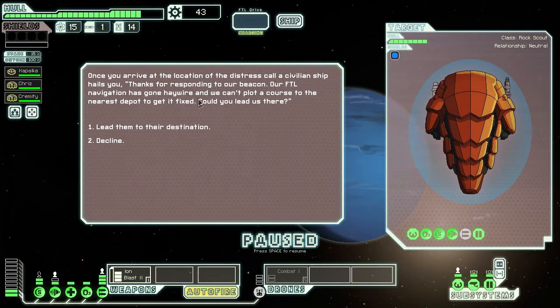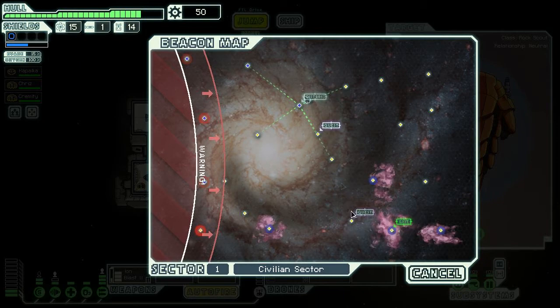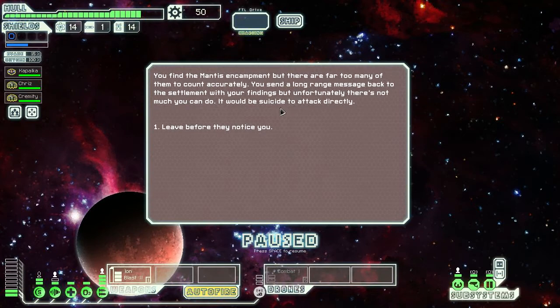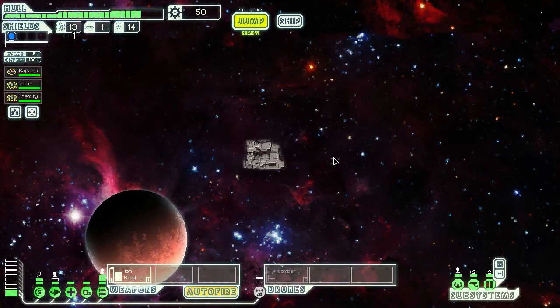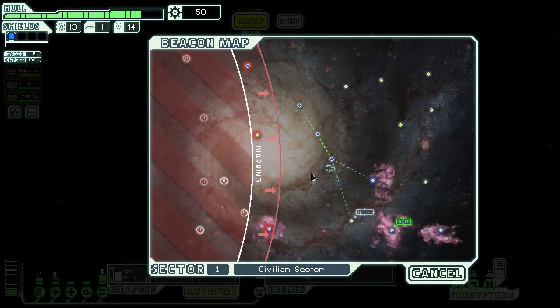A civilian ship hails us — their FTL navigation has gone haywire and they need us to lead them to the nearest depot. We agree and get some scrap as a down payment. Two quests and both are along the way. We find the mantis encampment but there are far too many to count accurately. We send a long-range message back with our findings — it would be suicide to attack directly. We escape without being noticed, though it's kind of anticlimactic.